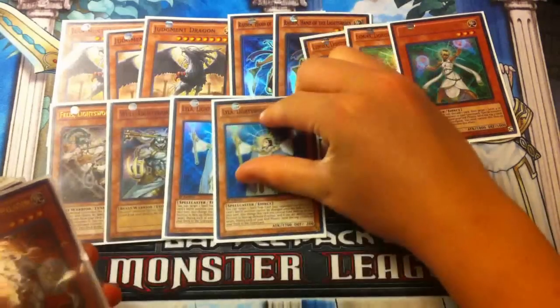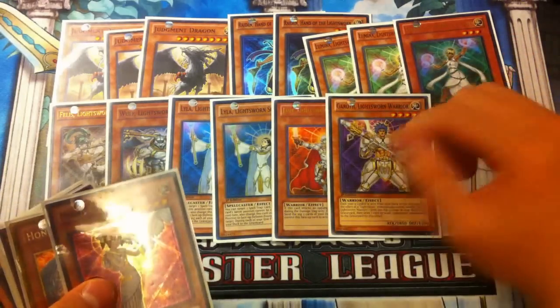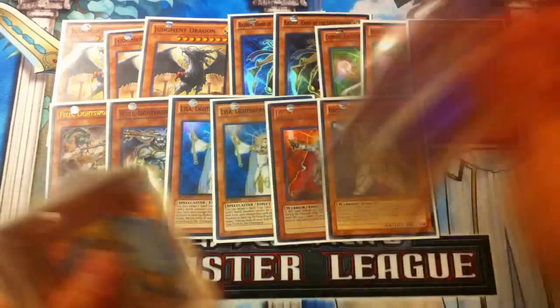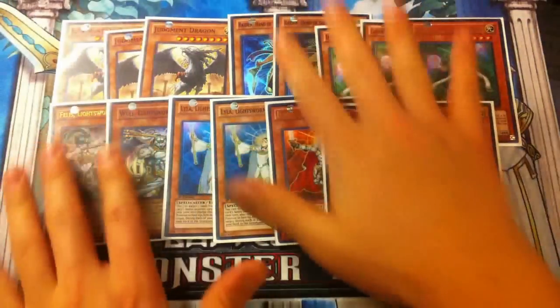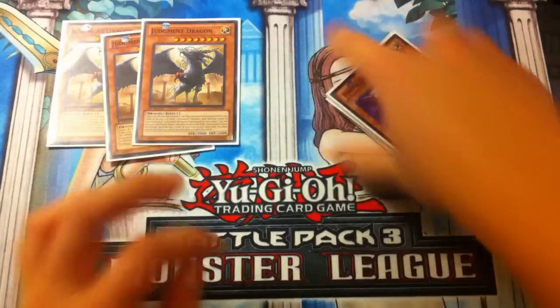We also play two Lylas — your walking MST — one Jain as your beater, one Gareth. Gareth and Lumina is broken; you guys all know the basic combo from back in the day where Gareth and Lumina just took over the format. One Minerva, and that is it for our Lightsworn engine. We play the three JDs and of course our eight Lightsworn names.